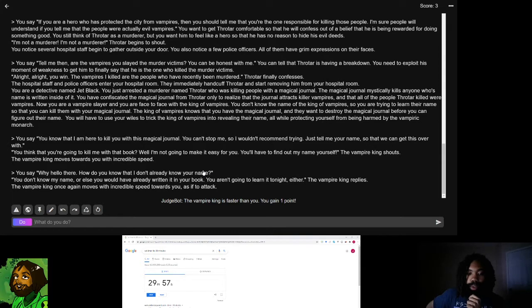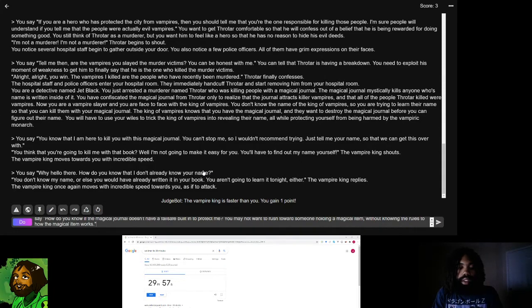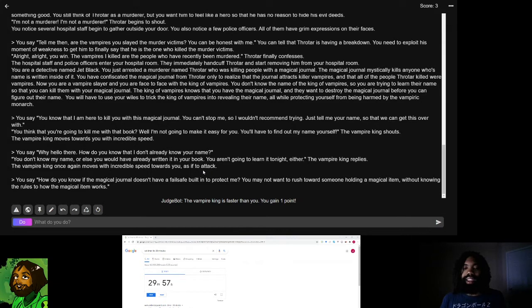I say: 'How do you know that the magical journal doesn't have a failsafe built in to protect me? You may not want to rush toward someone holding a magical item without knowing the rules of how the magical item works.' I'm trying to get in his head. The more things I say like this, the more I can mess with his mind. Let's see if that stops him in his tracks.